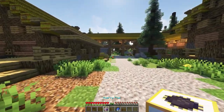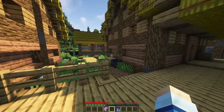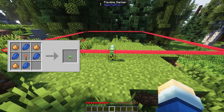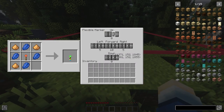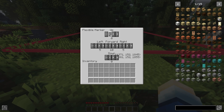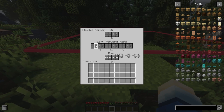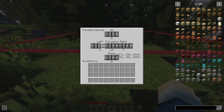Now let's go over how we can customize how large we want our quarry to mine. The first item we can craft is the flexible marker. The flexible marker will show a pink box that we can modify by right-clicking on the marker to open a GUI. Once the GUI is open, we can click the plus or minus button to change the line by one block, or the double plus or double minus button to change it by 16 blocks at a time.